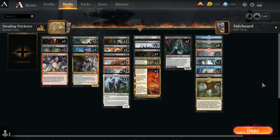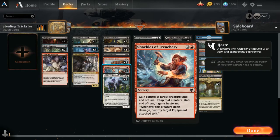It takes the opponent's things, and it is so fun. So I'll explain how this works. We have the obvious mechanism of Claim the Firstborn and Shackles of Treachery.